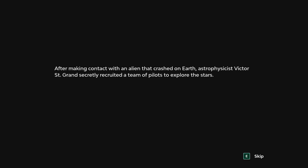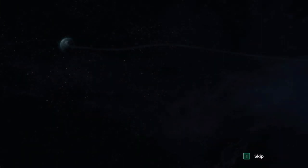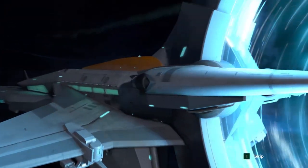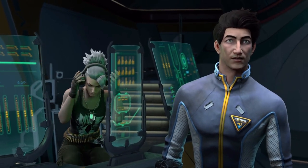After making contact with an alien that crashed on Earth, astrophysicist Victor St. Grand secretly recruited a team of pilots to explore the stars. He named the alien Judge and called the team the Starlink Initiative. Aboard the mothership — let's just go.